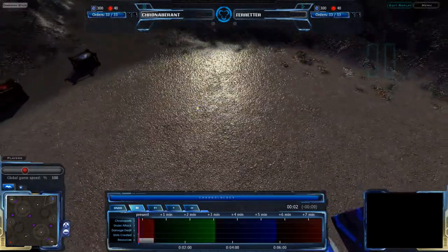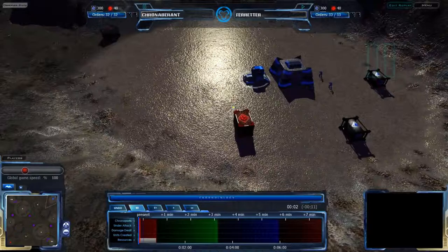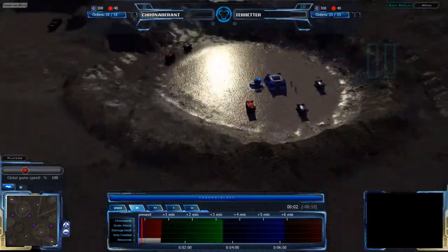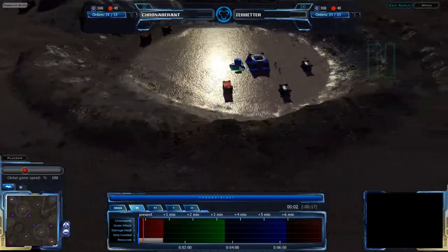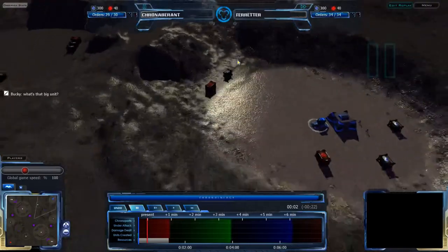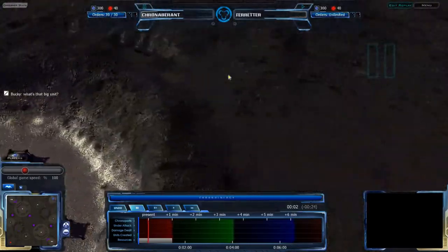Also, I just want to point out, I don't know what happened, but this map suddenly looks a lot prettier. I don't know why, but something... I don't know if I changed something, or if it's something in the map, but yeah, it just looks prettier. It's reflecting in the light more interestingly. Never noticed that before.